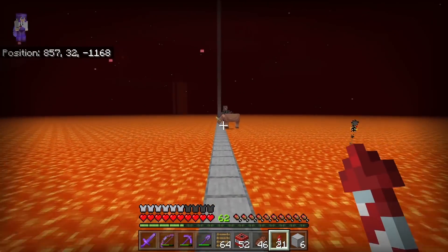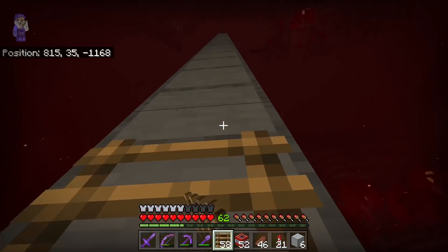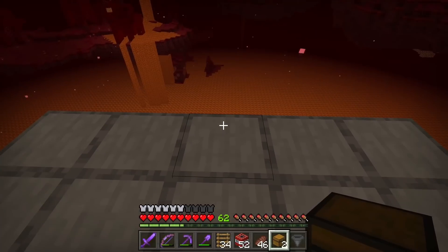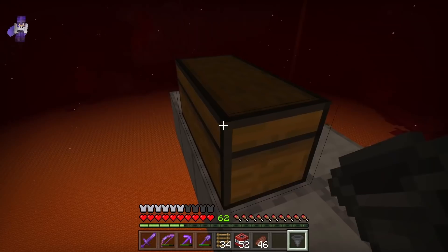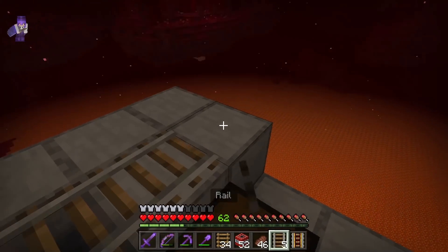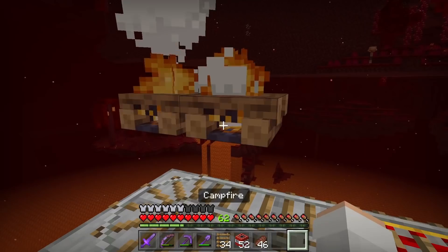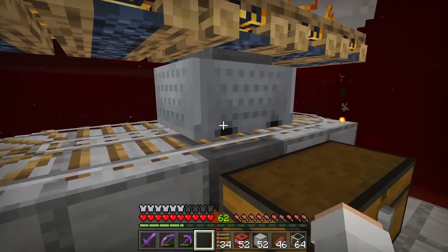Nice, I made it without falling into lava. Put the ladders up. Time to make a little platform over here. Now let's create a little collection system. Hopefully this farm doesn't take us too long to make. These are rails. Time to place down our campfires. These campfires will cook all of our hoglins.